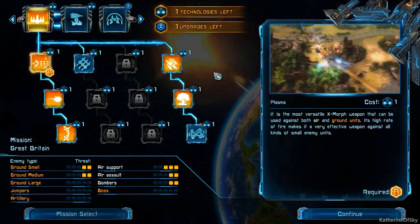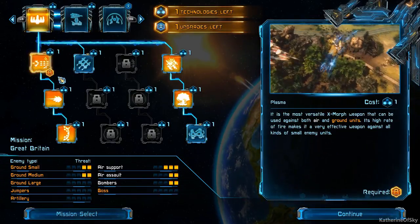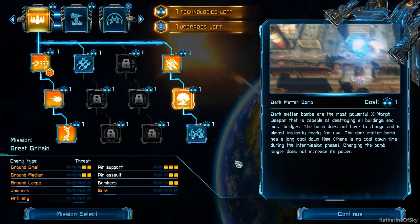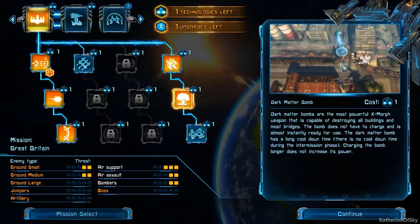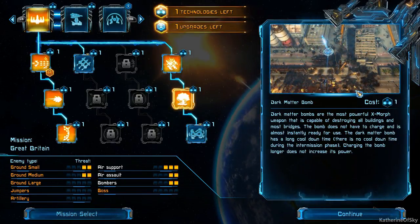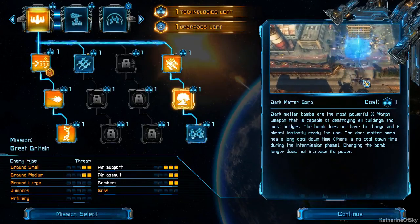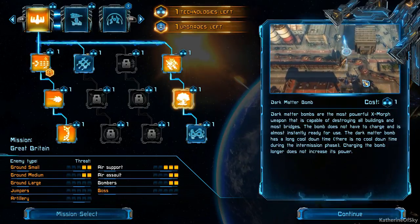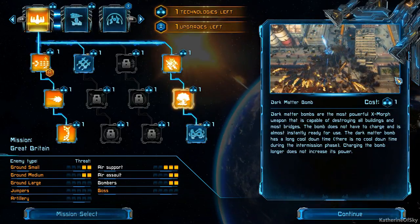I didn't know, for example, that charging the shot longer would increase the damage on the charge shot. I thought you just charge it and that's max damage. The other thing I'm going to be doing is trying to get these buildings down. Apparently I need to aim at the base instead of the top — I didn't think it mattered, but it does appear you need to target the correct part of the building.